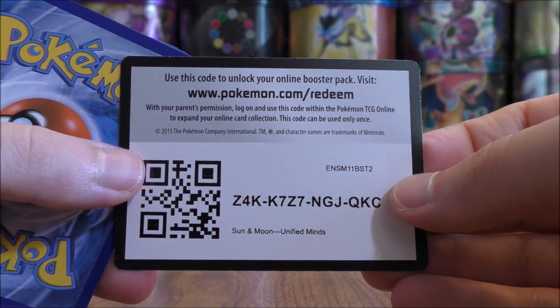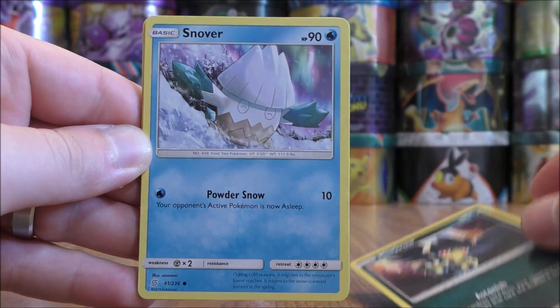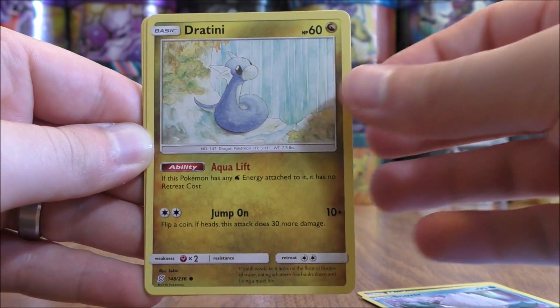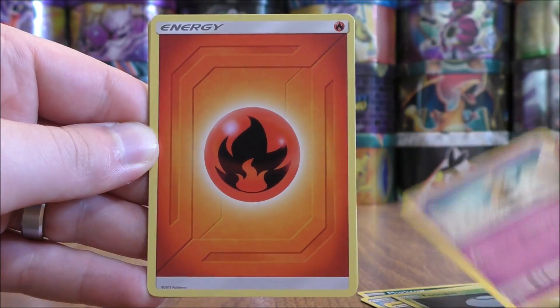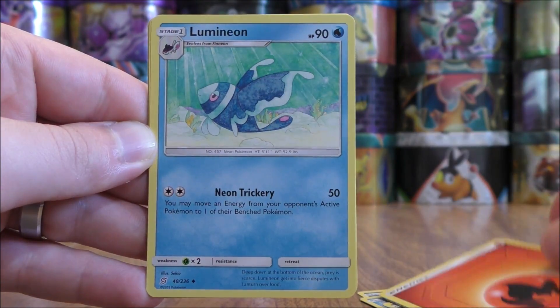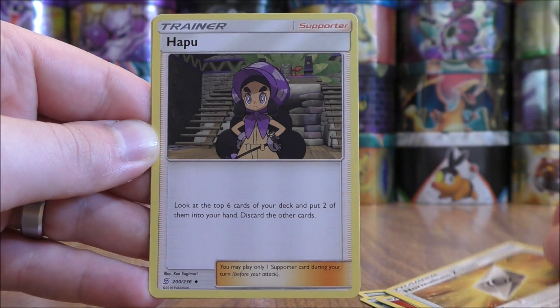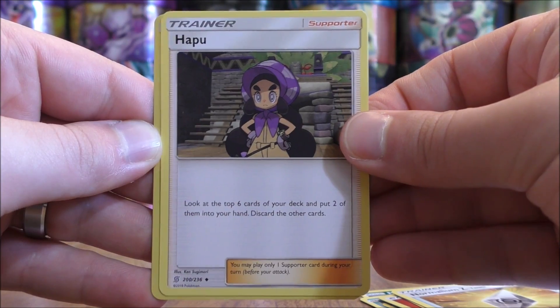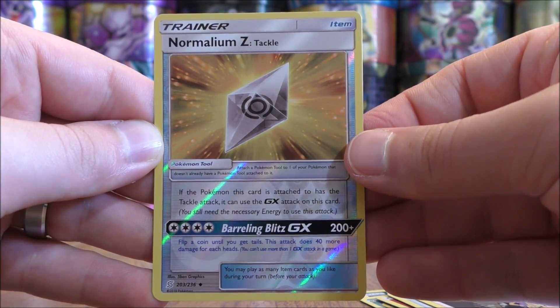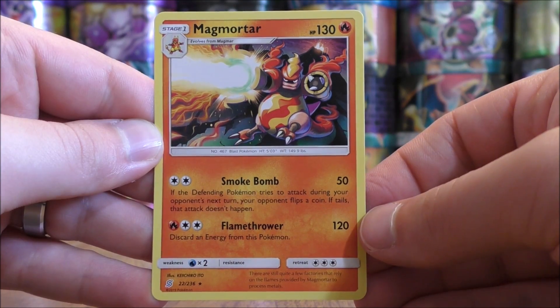Murkrow starts this pack, followed by Snover, Dratini, Honedge, Fire-type Energy, Lumineon, Normalium Z, and Hapu — probably the best supporter in this expansion. The reverse holo is of a Normalium Z — an uncommon. The final card would be a Magmortar.